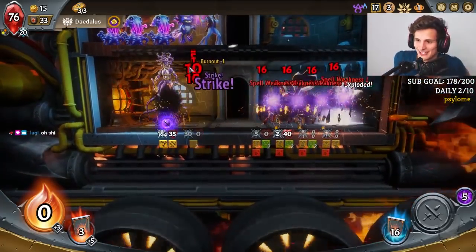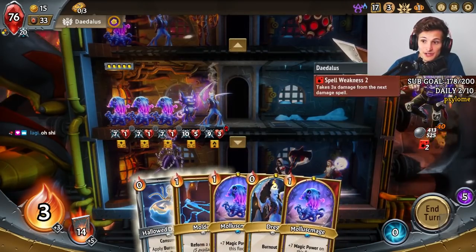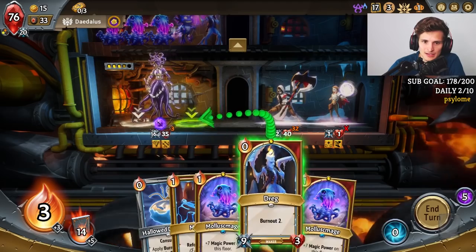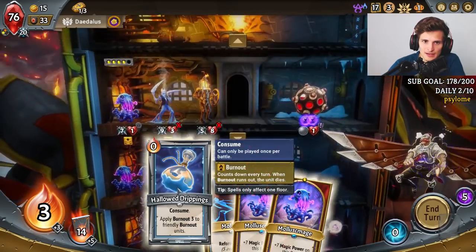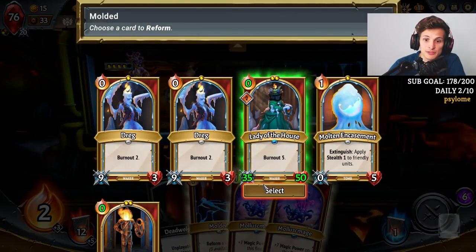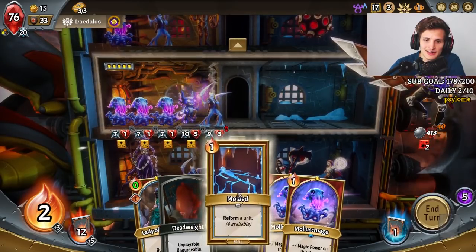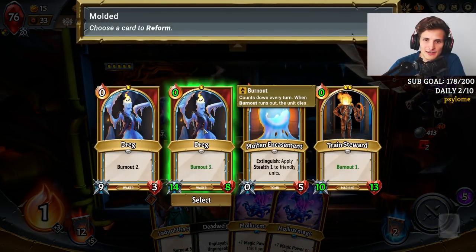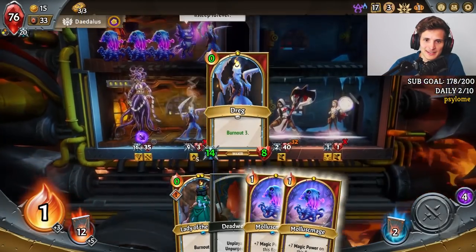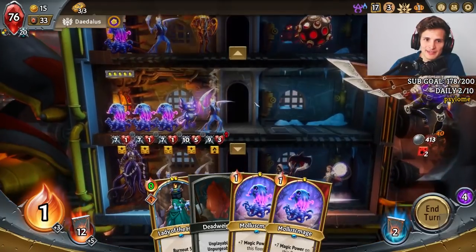Look at this lane — this is going to be crazy. Look at this kill lane. I'm going to do a lot of spells right now. I just need to play cards so I can... I'm supposed to bring Lady of the House back. Now I don't have space for her. I don't have any spells to play — I need more spells in my deck.